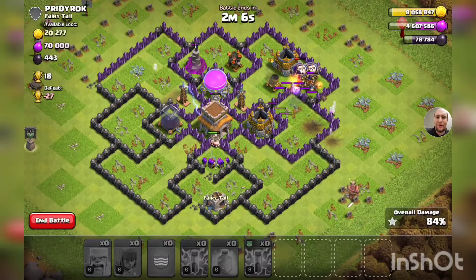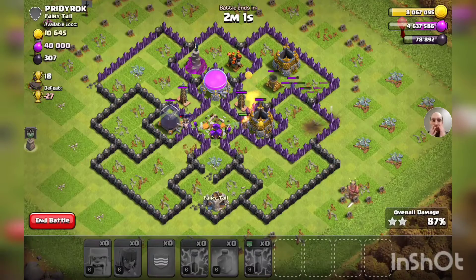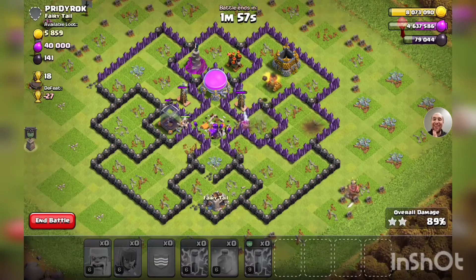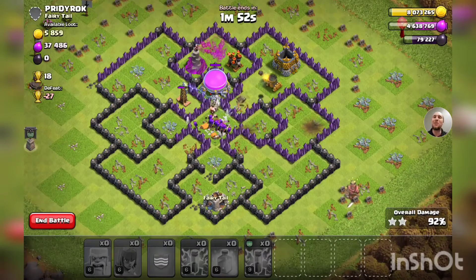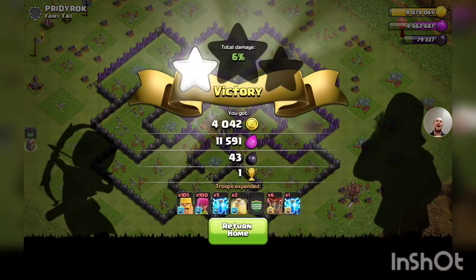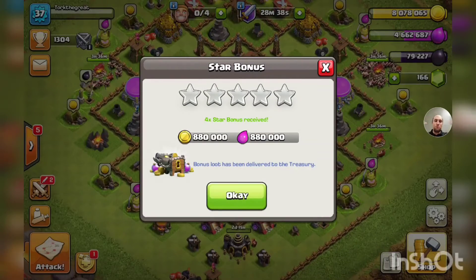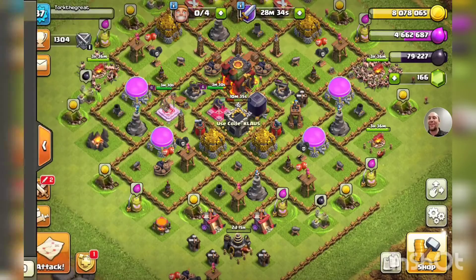Let's see us wrap it up — as long as those teslas don't ruin it. All the balloons are down. I thought this was a guaranteed three-star, but we only got the two-star. Eating my words! But we still got the 4x star bonus — 880,000 gold and elixir. W Parker in chat — it's a riot, dude.